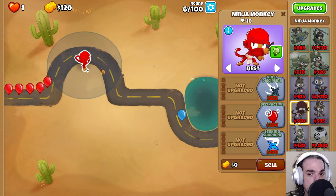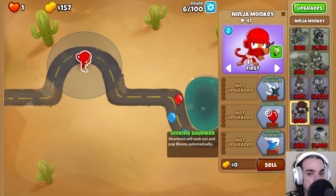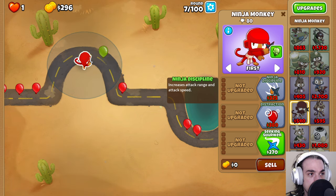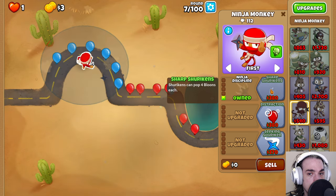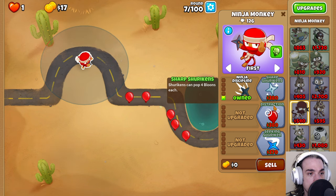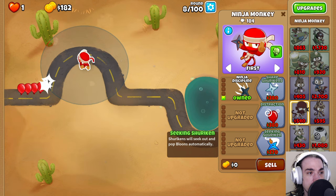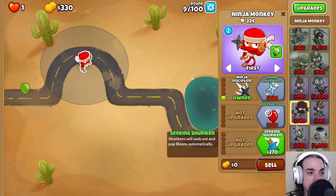We're going to press play, upgrade Ninja Discipline, and then the Seeking Shuriken. It's going to take just a minute — some of those red bloons are quite slow, which is to our advantage sometimes. There we go, Ninja Discipline. Now things are going to start speeding up just a little bit while we save up for the Seeking Shuriken — probably one of my favorite Tier 1 upgrades, and it might be one of my viewers' least favorite considering I talk about it all the time.